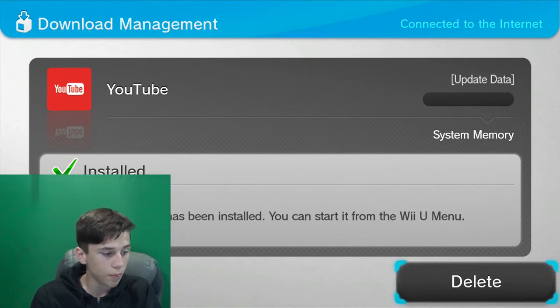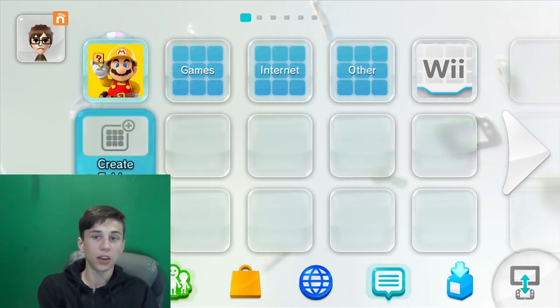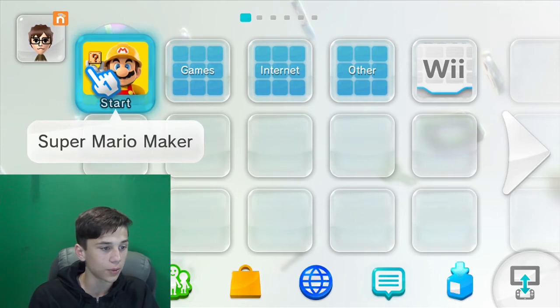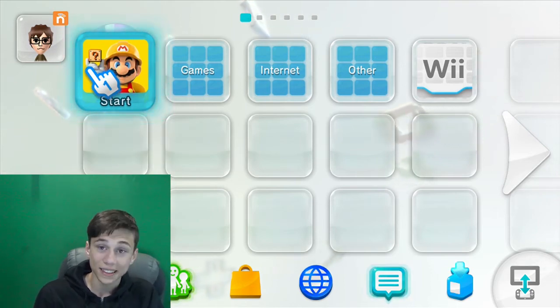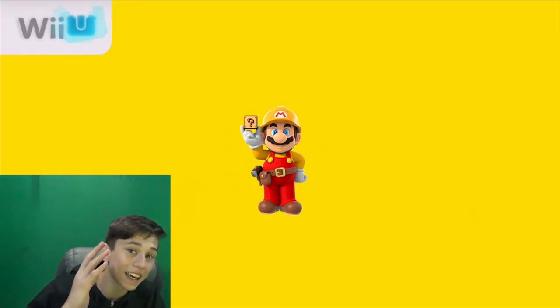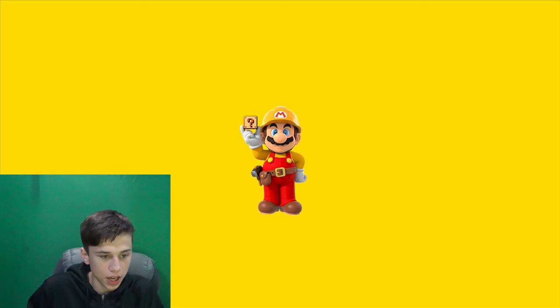If it says the software has been installed, this is referring to 2K, not YouTube. So this means that 2K is now on your Wii U and it is playable. Now what we're gonna do is go back to our main menu, and you can put in any game in your Wii U and it will come up as 2K18. Watch this — I've got Super Mario Maker in and this is gonna be sweet. 2K18 guys, can you believe this? It'll show up as that every single time, but then watch what happens.